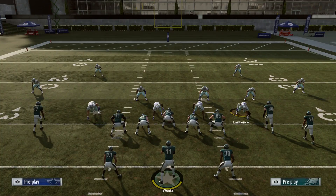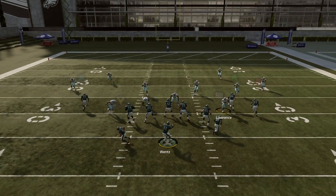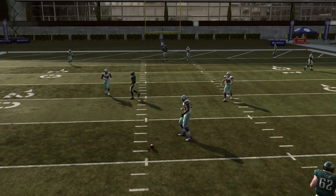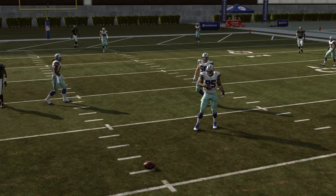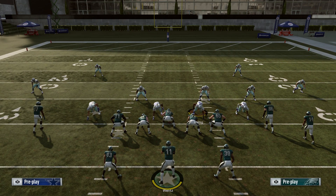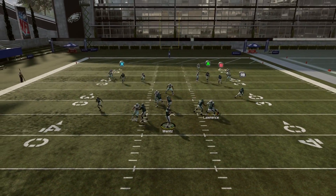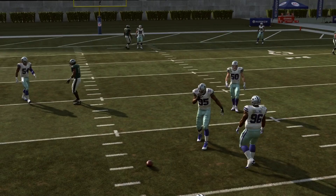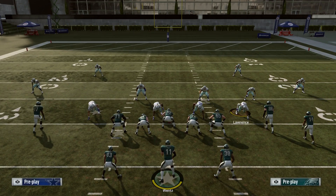A good 80 to 90 percent of the time they'll at least get their hands on the ball, and any time you do that it's a win for the defense — especially on third or fourth down. Even if it's incomplete, you're either turning it over on downs or forcing a punt. And every once in a while you get a pick, which in Madden is game-changing because there are only so many possessions in a typical game.